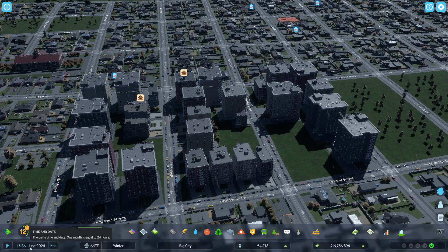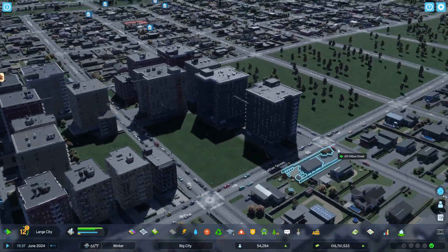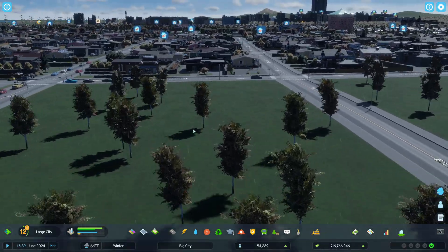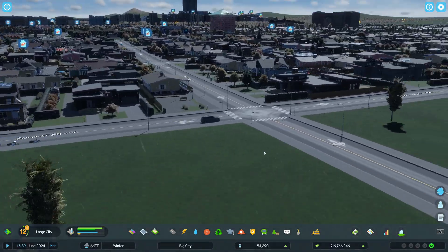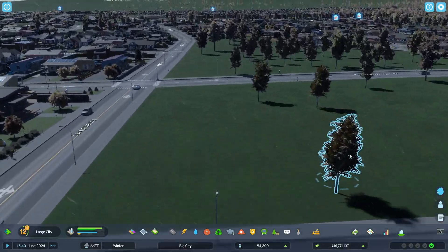When my game changed from May to June, the color became darker, and it looks like the trees are losing their yellow color that we had from winter.